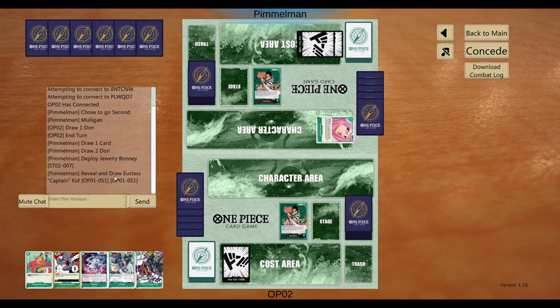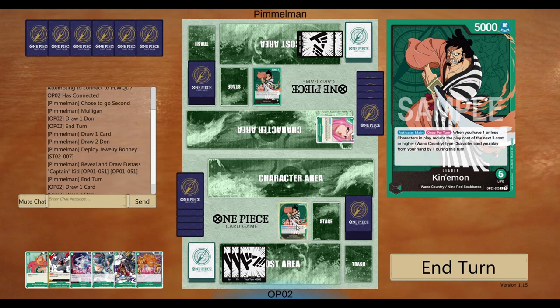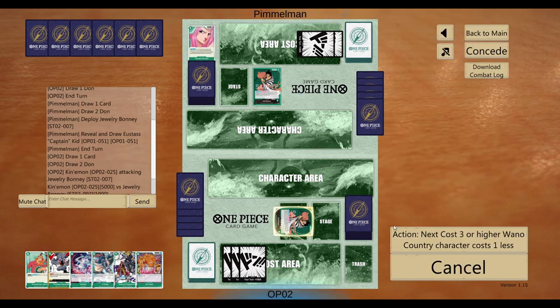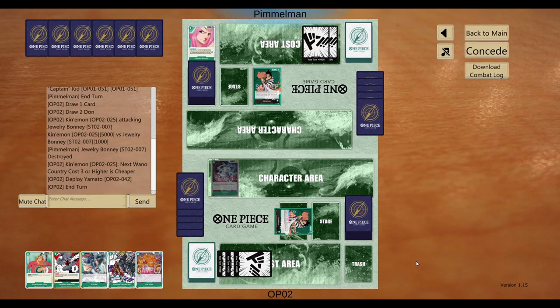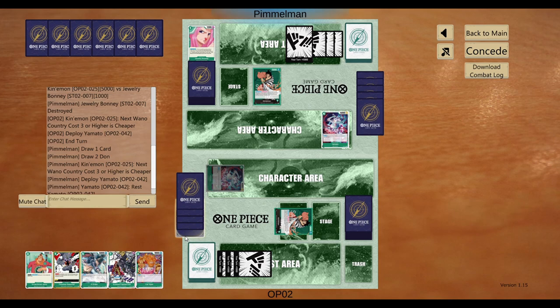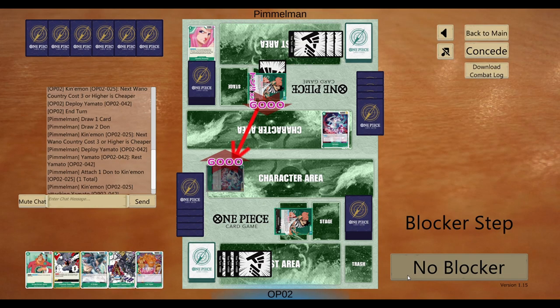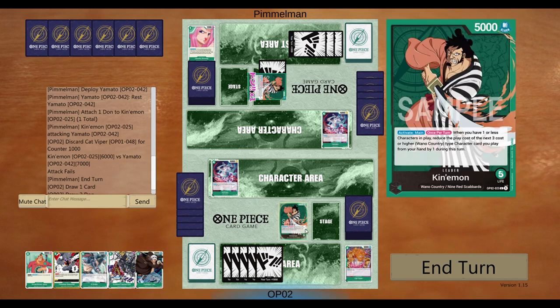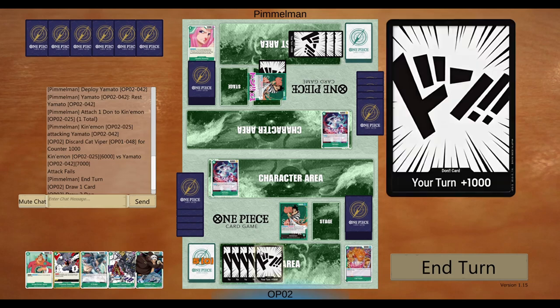He's got the Bonnie turn one. I'm just going to summon the Yamato — I need that body. He could rest mine, but I have enough to save it. At least he gets a card out of my hand. I can't summon anything. I can save one for Paradise.